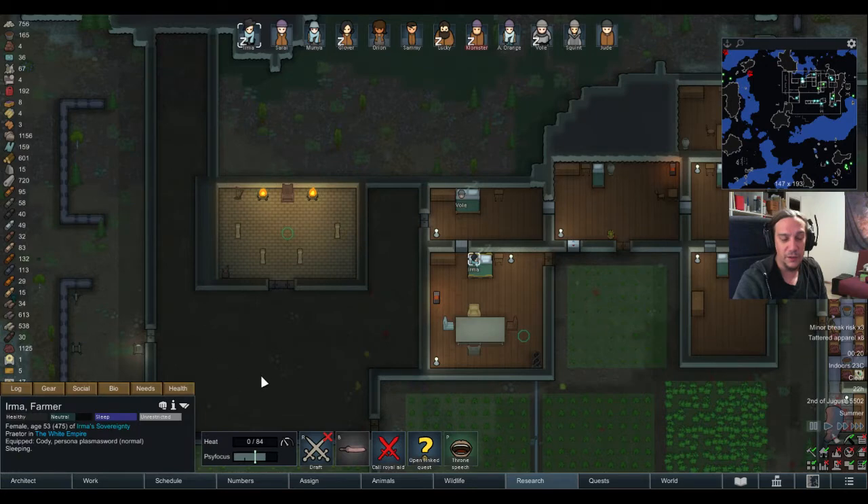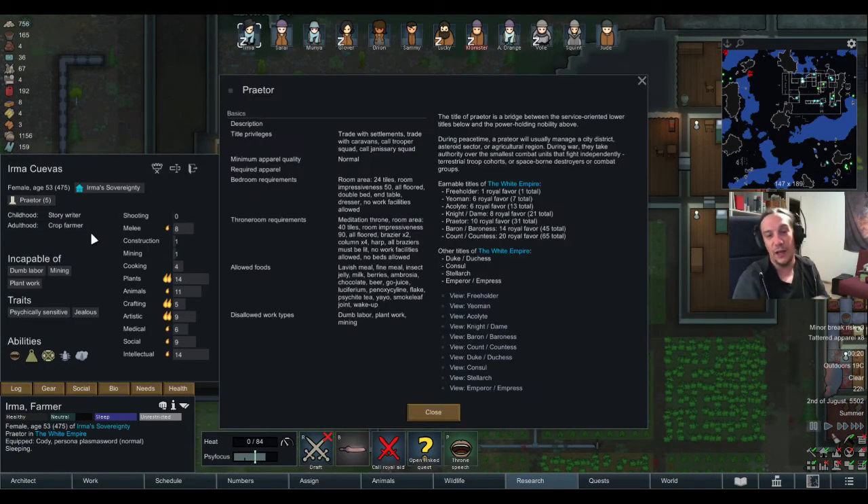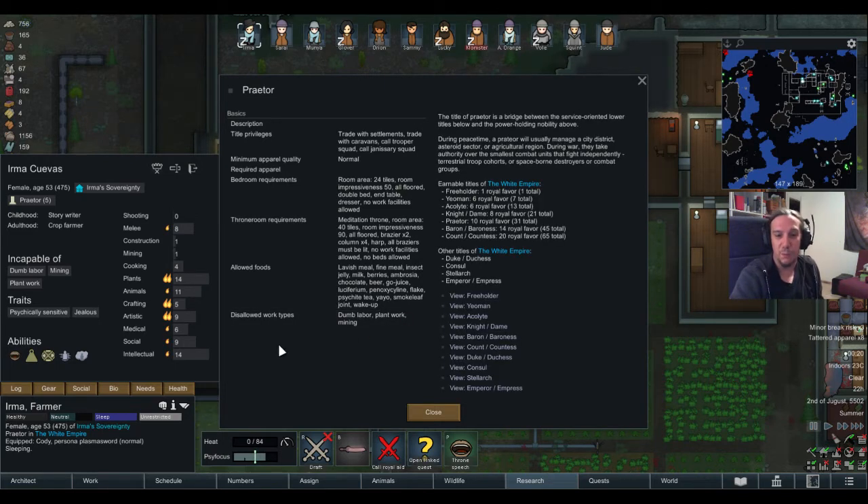First off, the Royalty Ladder is a hierarchy where you have certain levels which are just free. The Freeholder and the Yeoman ranks are just free — they bring you just a spell and that's it. No downsides, just the goodies, no requirements, nothing. It's pretty cool because you can basically grind up the rank for everybody where you want to have it. All you need to know is that the total amount of royal favor can't exceed 12 points.